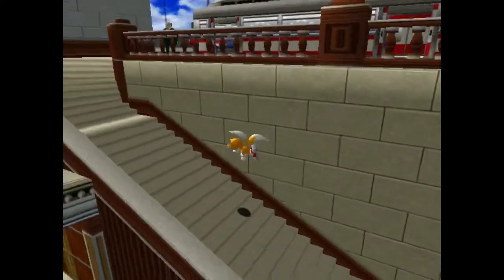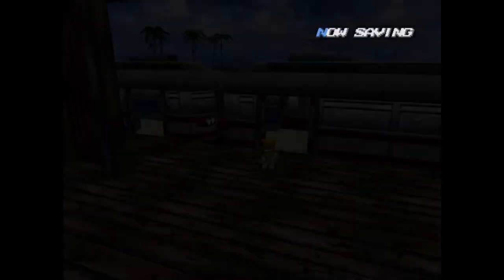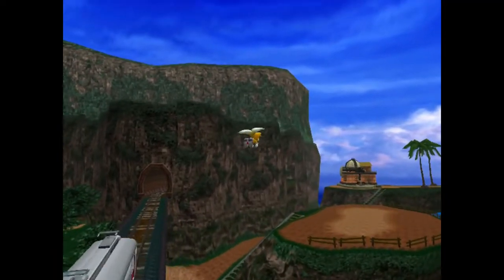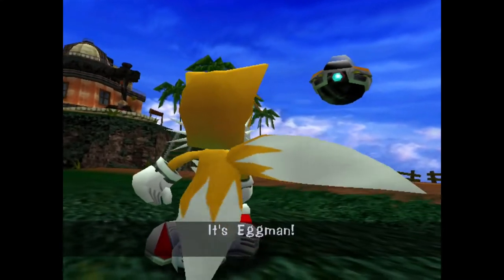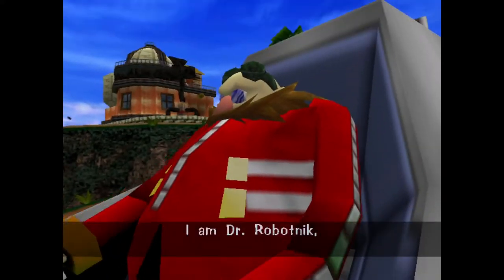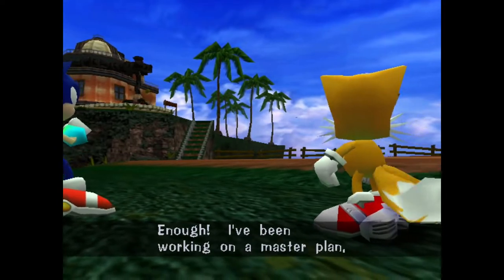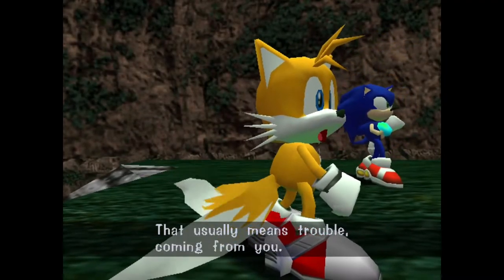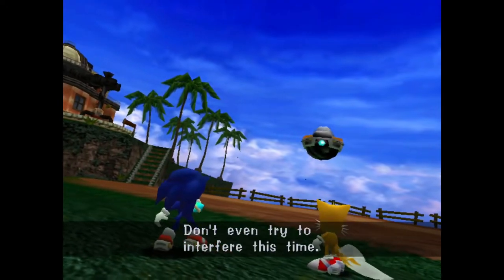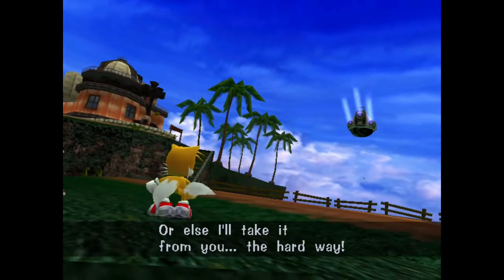We're just going to follow along with the story. After being rescued by Sonic we head to the Mystic Ruins. Well well well, if it isn't Sonic and Tails! It's Eggman. I am Dr. Robotnik, the most cunning scientific genius in the world. Oh yeah, Dr. Eggman — enough of your master plan. Give me that Chaos Emerald or else! Or else what? Or else I'll take it from you the hard way.